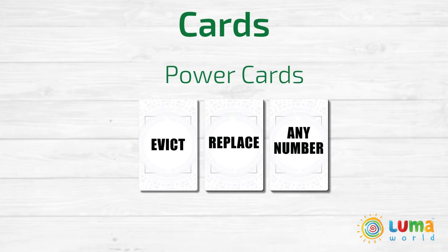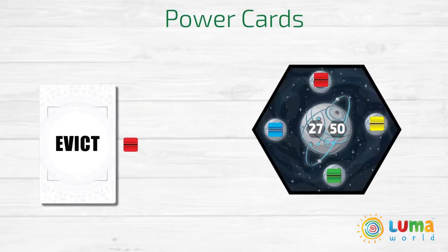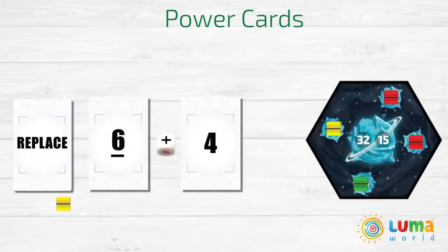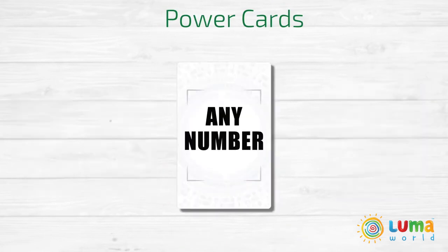Power cards are of three types: Evict, Replace, and Any Number. Evict allows you to remove another player's peg from a number position. You must use this card along with two number cards and the operation rolled on the dice.